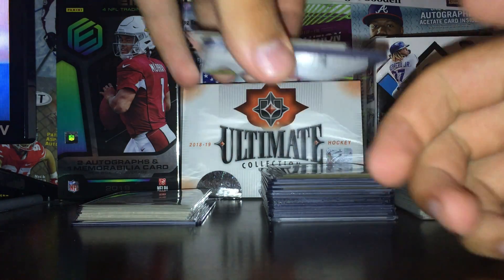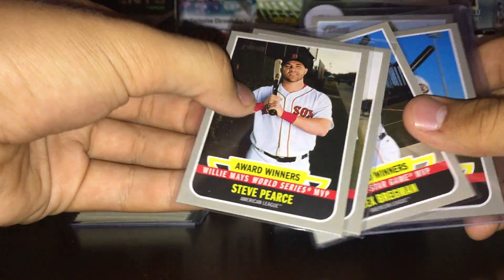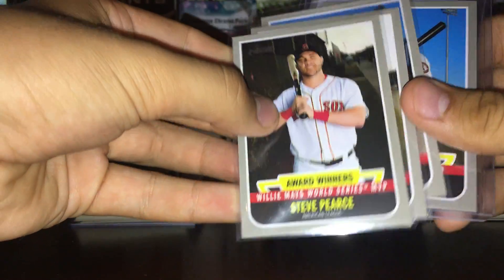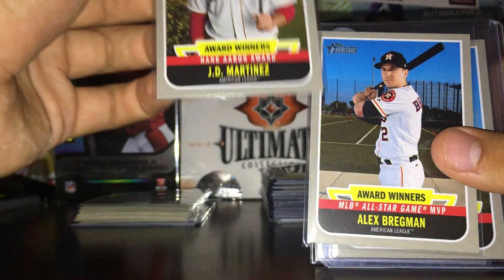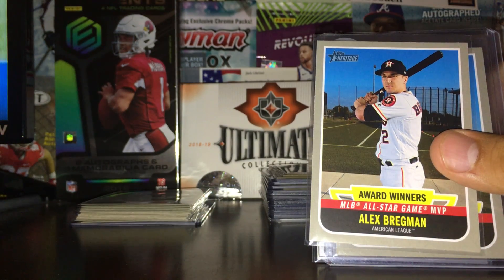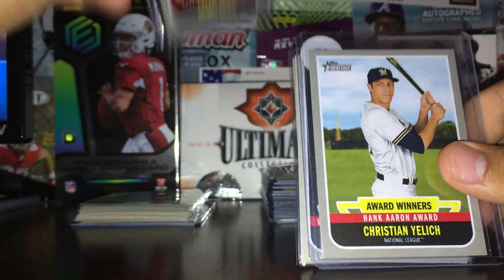Next up we have award winners inserts. We got Steven Piscotty, JD Martinez, Alex Bregman, a nice Ohtani, and a nice Christian Yelich. Pretty happy about that.